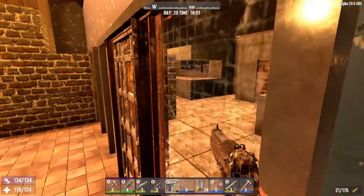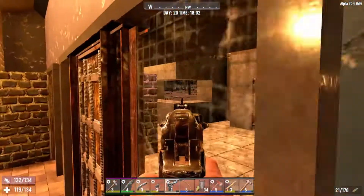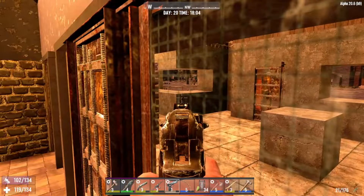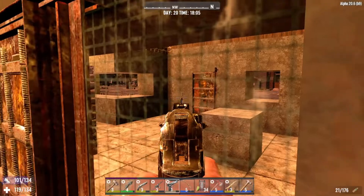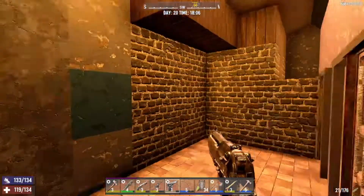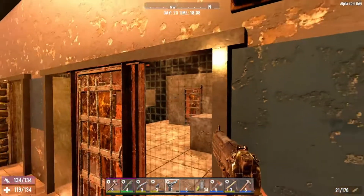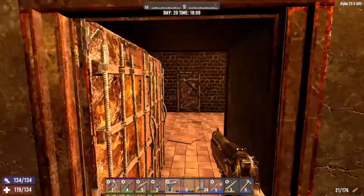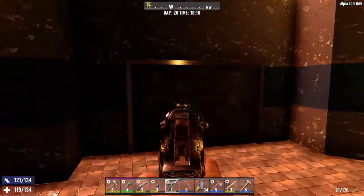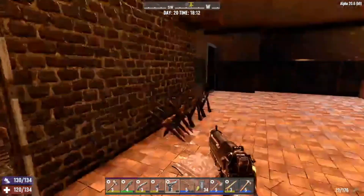Over here we have our second airlock — this used to be our first airlock where we'd bait zombies in and kill them one by one. But over here with the amount of spikes — my buddy's just been farming wood, growing forests in the town around the hospital and chopping it all down — so we've just been making a ton of spikes to keep zombies at bay and keep them off the front defense area. And that's our airlock over there, we kind of blocked off the wall with more defense.